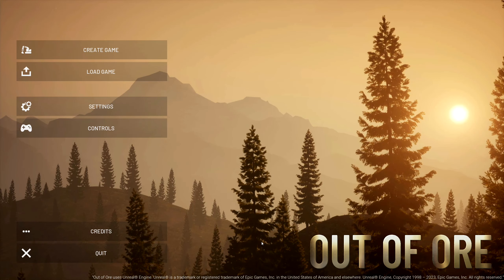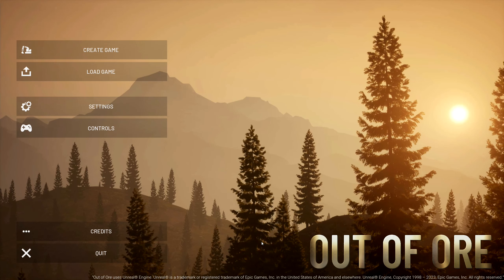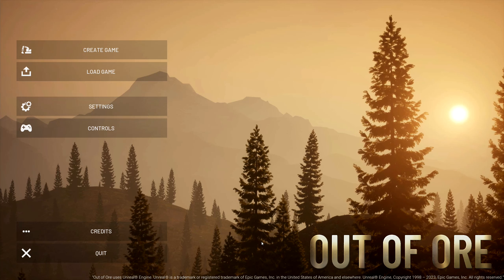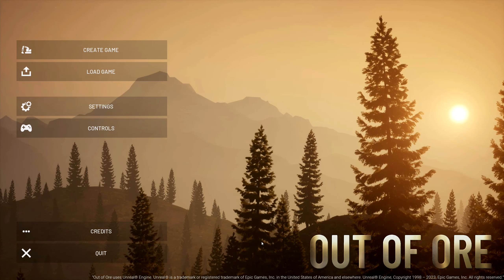Welcome to Out of War, described on the Steam store as a casual heavy equipment experience where you can do mining, moving dirt, rock, and stuff like that. We're going to start a playthrough and see how it goes.